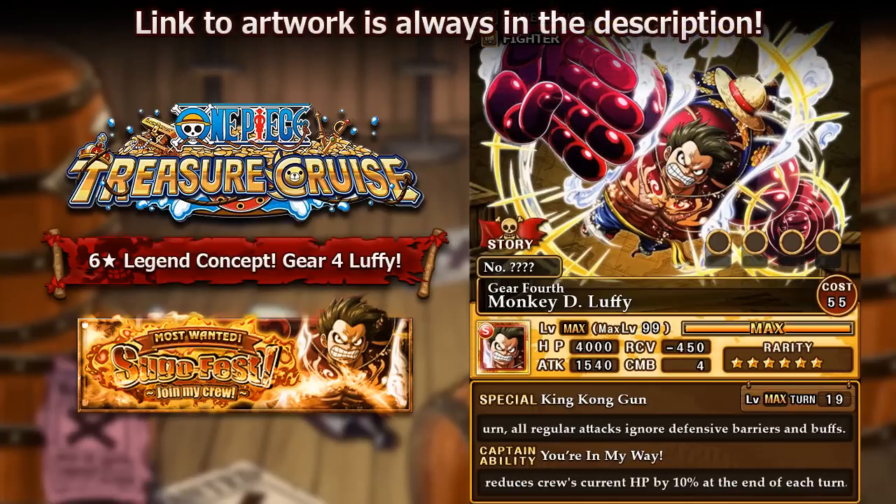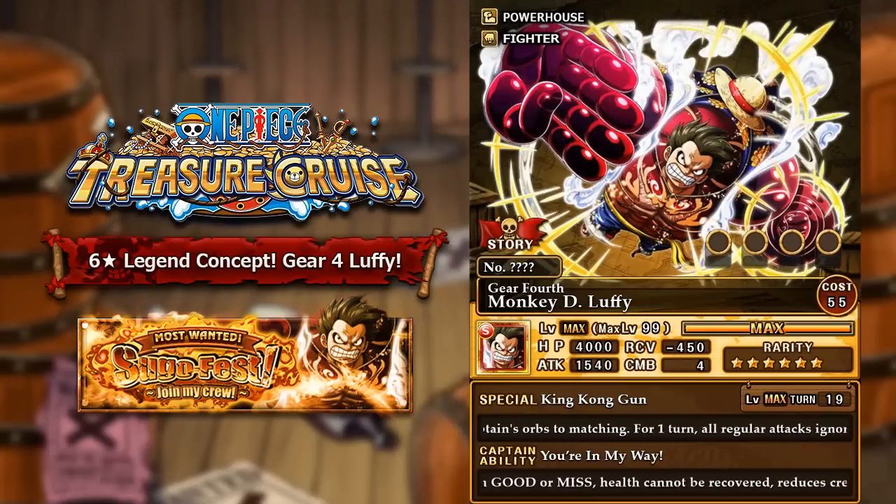Let's go ahead and overview the character. He has 4 socket spots — 5 would be a little too overpowered given his abilities. His stats are 4000 HP, 1540 attack, negative 450 recovery, and 4 combo. I really wanted to stick with the theme of 4 since he is Gear 4 Luffy. I made his attack 1540 to be slightly stronger than Legend Doflamingo, since Gear 4 beats Doflamingo in Dressrosa. The negative 450 recovery helps balance out his really strong HP and attack.